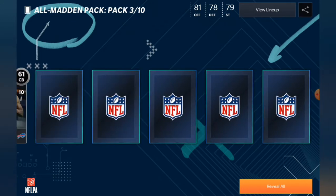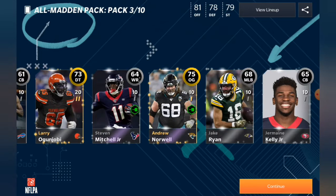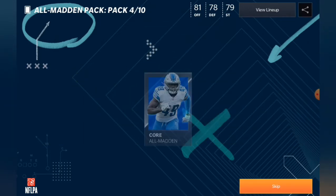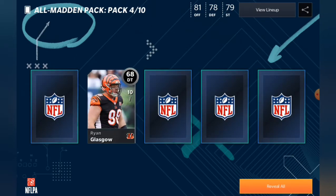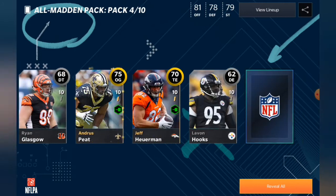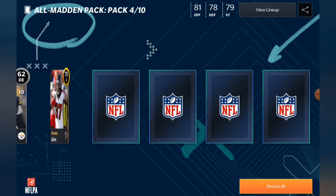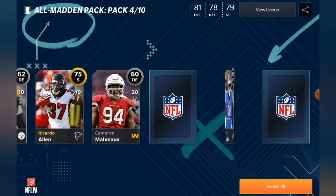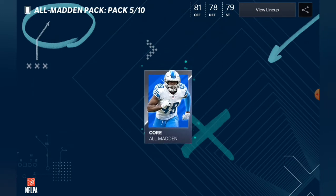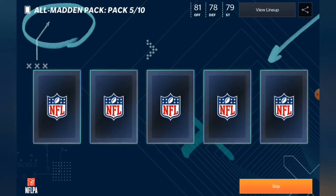We've got silvers and a couple of golds but nothing really too interesting. Once again we've got a lot of silvers. We get a couple 75s in the pack — that's not too bad. A 78 Ollie Marpet, so once again that's not too bad, not a terrible pack.